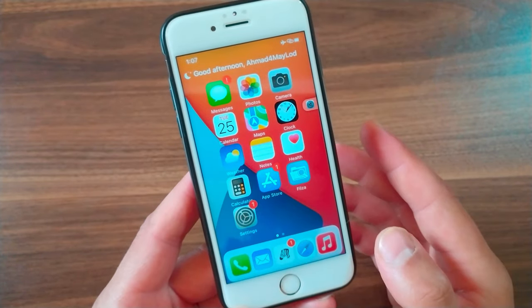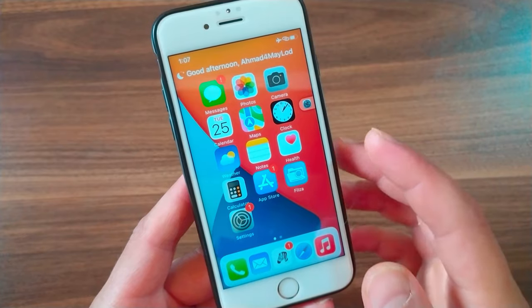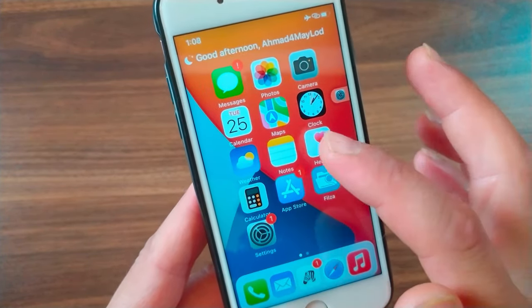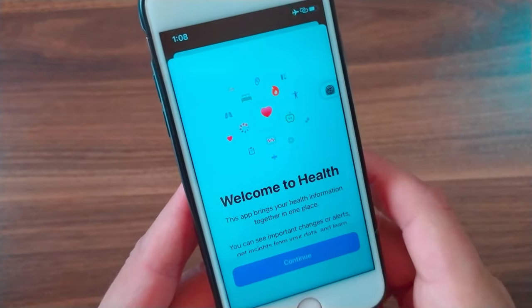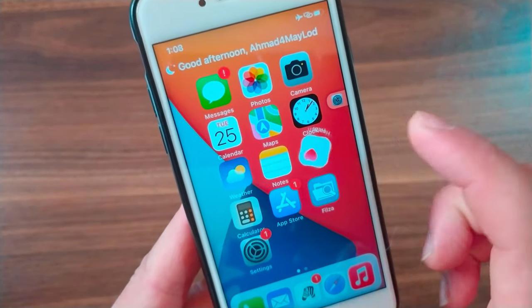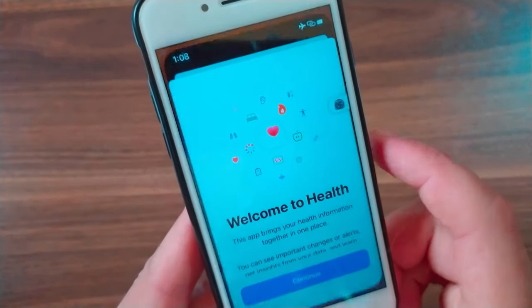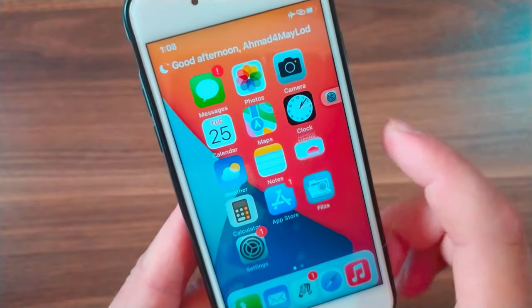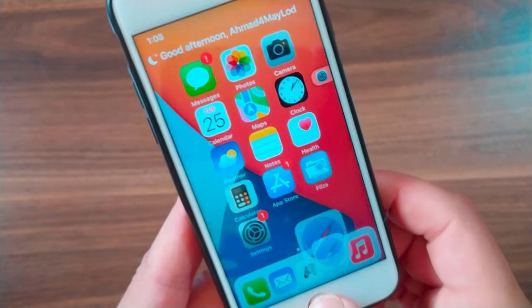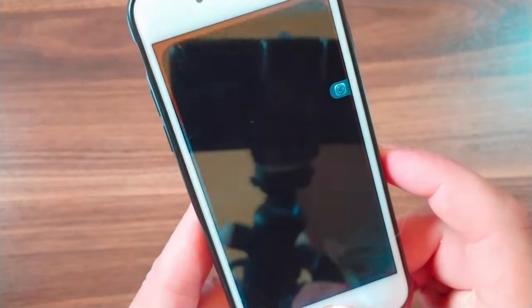The next tweak is Everest. This tweak adds unique launch animations to your apps — your home screen comes to life as app icons animate just before launching, bringing a breath of fresh air to your device. When you launch an app you get beautiful animations. It is a simple tweak with just two options to customize the animations and their speed.